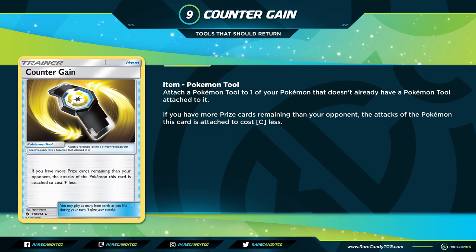At number nine is Counter Gain, a card from Lost Thunder. It says if you have more prize cards remaining than your opponent, the attacks of the Pokemon it's attached to cost one colorless energy less. This is great for setup decks and evolution decks — a card like Sableye would only need a single attachment, same with Galarian Obstagoon. With us losing Tapu Koko Prism Star and Triple Acceleration Energy, decks like Mad Party really need options like this. Counter Gain is one of the reasons Lost Thunder is one of my favorite sets.